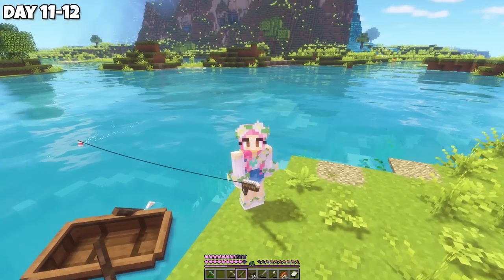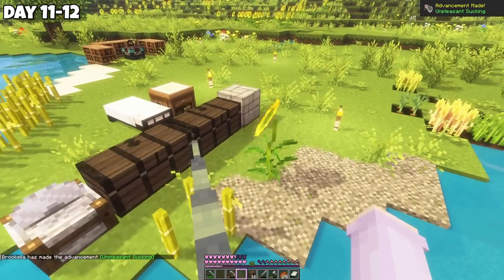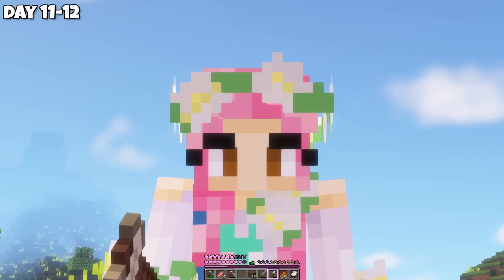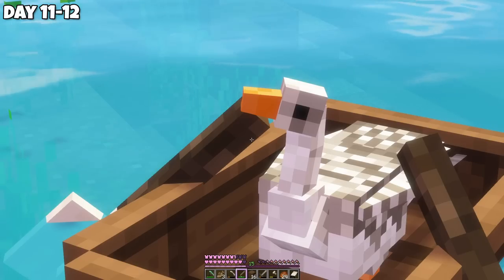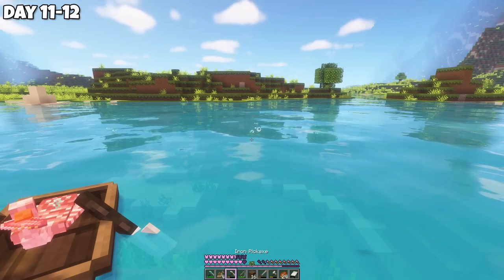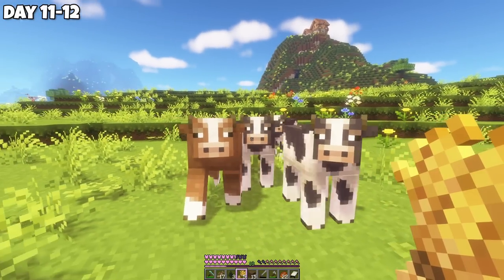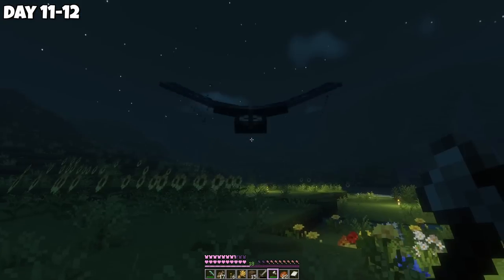On days 11 to 12, I went fishing and caught nothing interesting. But I did learn the river has nasty eels in it. Peaceful cottagecore fishing — this has not been very cottagecore. The chaos continued when an eel latched onto my new goose friend in my boat, and the goose ate the eel. Kind of savage. I also made a cow pen with a couple of sheep. On night 12, I got my first phantom, but no drops.